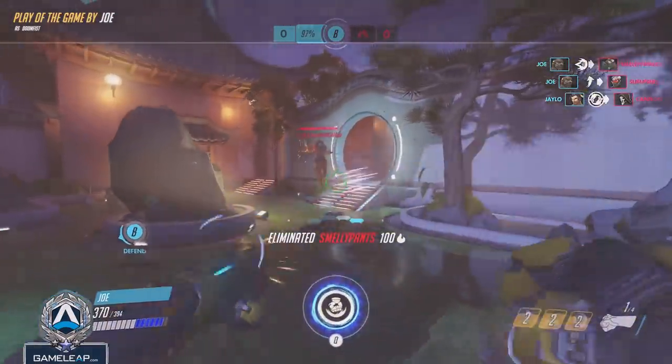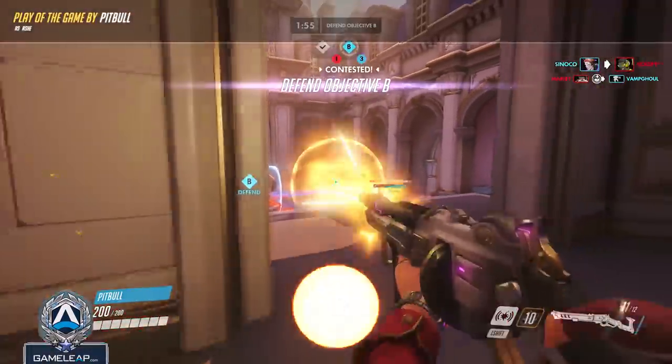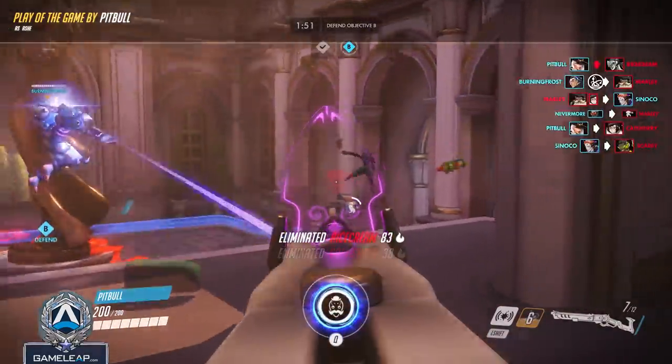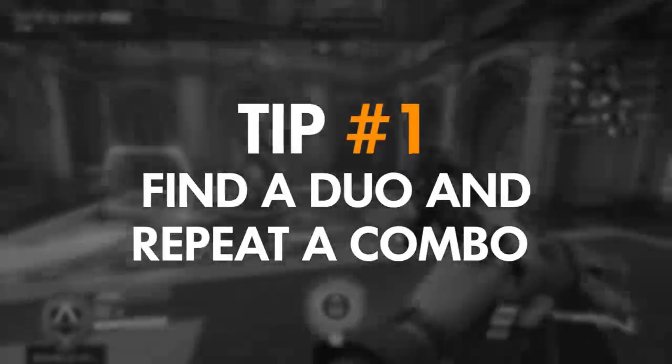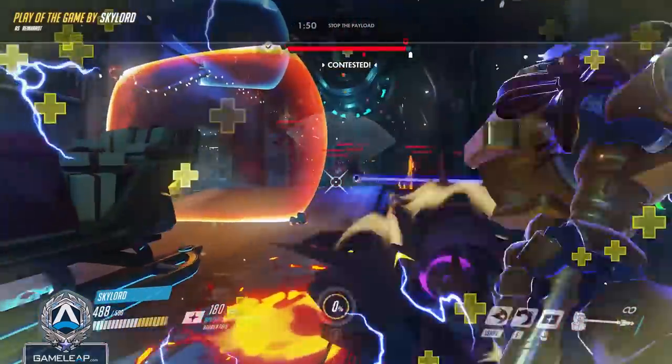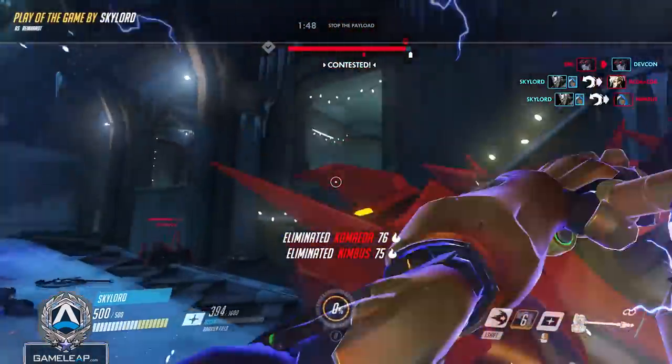The first tip — if you want to climb and you want it to be extremely easy, whether you're in bronze, silver, gold, or plat and you want to get to diamond as quickly as possible — find a duo and repeat a combo: Grav Dragon, Nano Blade, EMP Shatter. This is basically free wins all the way up to diamond.